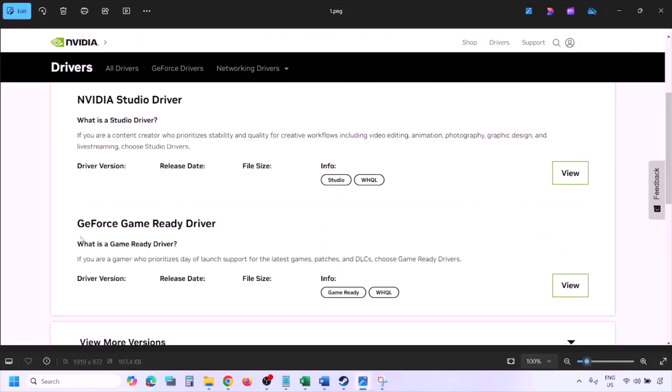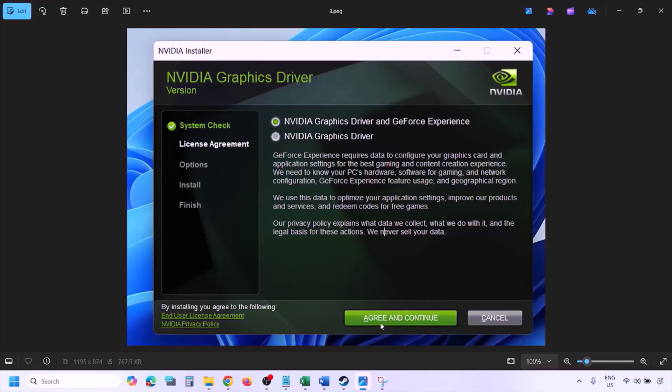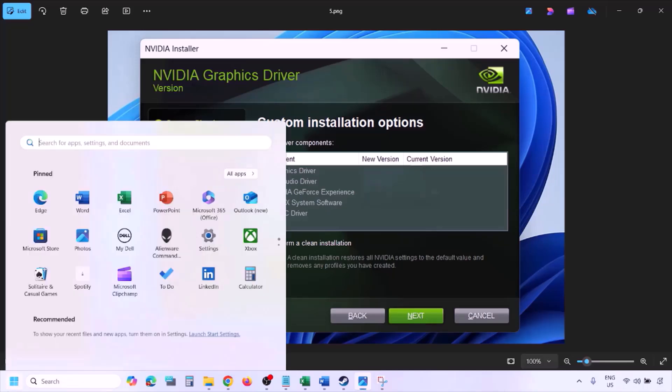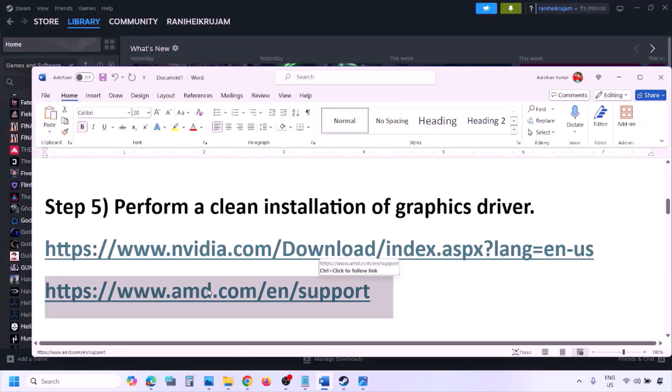You will find the latest GeForce Game Ready Driver. Click View, then click Download and let it complete. Run the EXE file, click Agree and Continue, select Custom (not Express), click Next, put a check on Perform a Clean Installation, click Next, and let the installation complete. Once done, restart your computer and launch the game.